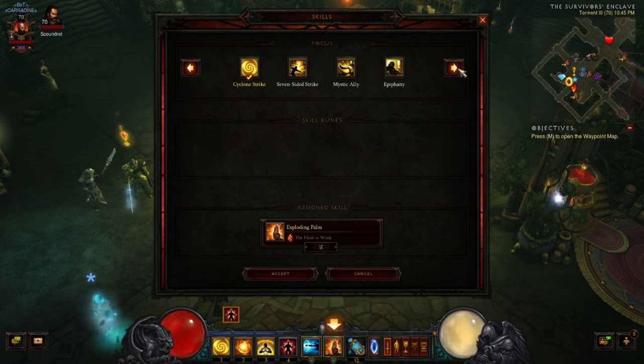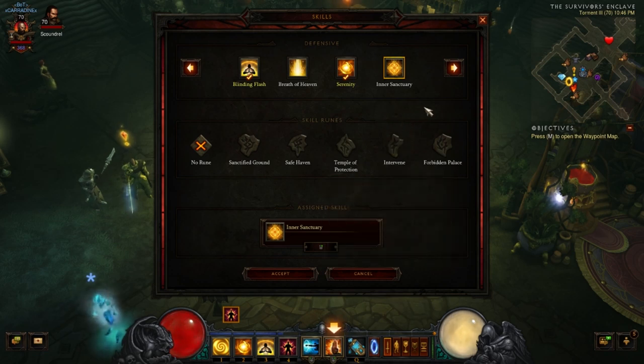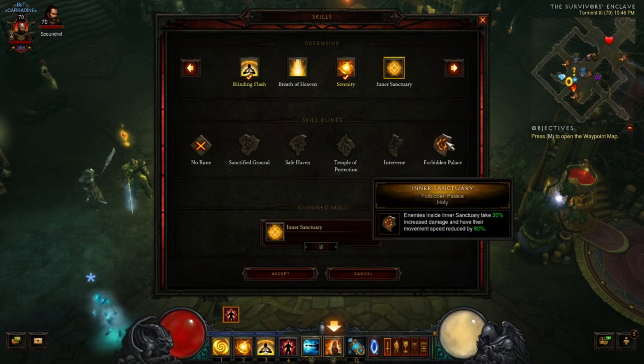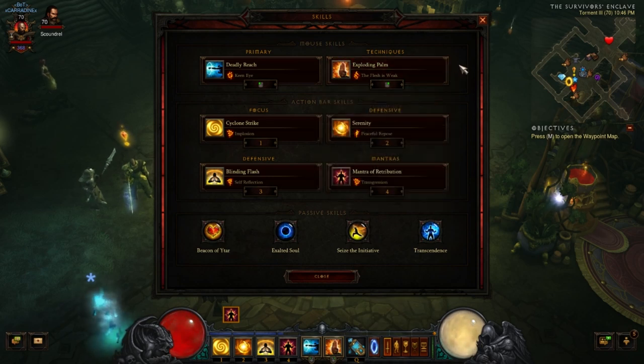If you're going with zero DPS altogether, you can rotate skills in and out. You can run with Inner Sanctuary, which creates a runic circle of protection on the ground for six seconds that reduces all damage taken by 55% for all allies inside. Now this is good for melee, not good for ranged. With this rune, enemies inside Inner Sanctuary take 30% increased damage and have their movement speed reduced by 80%. So with Exploding Palm on them for 20% additional damage and Inner Sanctuary for 30%, your allies have a huge boost.